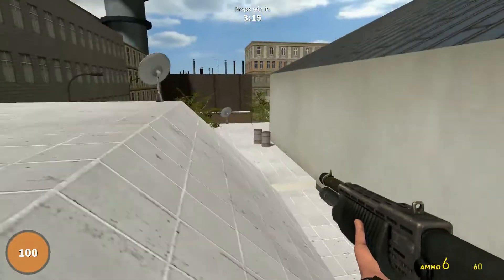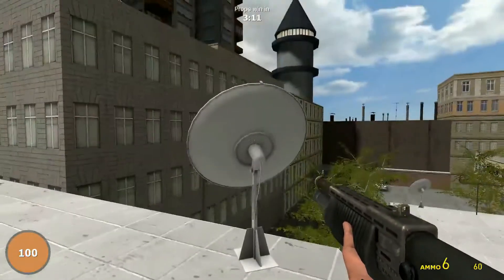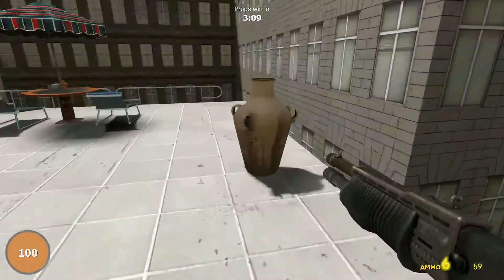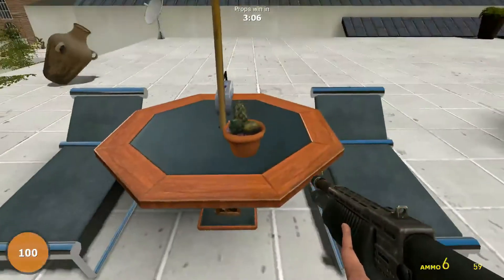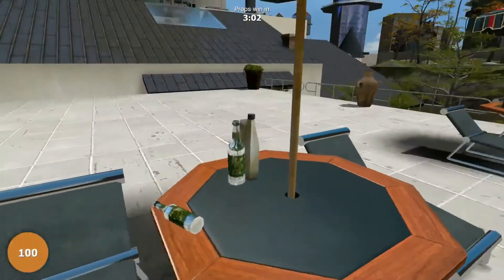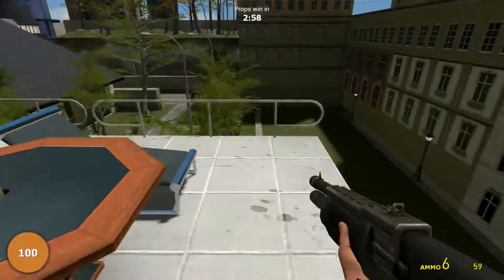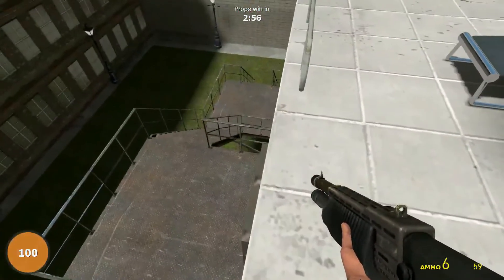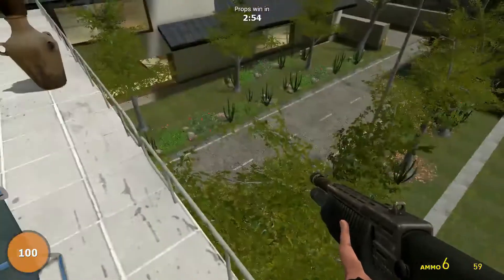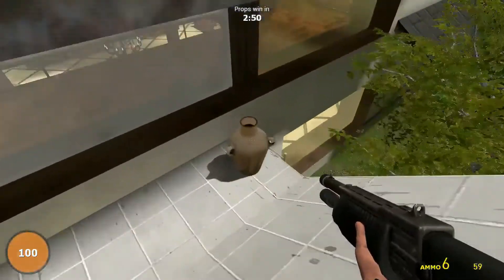What about if you're a prop and someone's looking at you and you wiggle your mouse — will they see your name? They will not see your name. But if your rotation is not locked, they will see you spinning. You have to lock your position. Any taunts? Oh, you get a full menu!